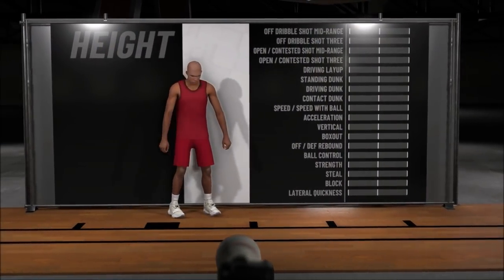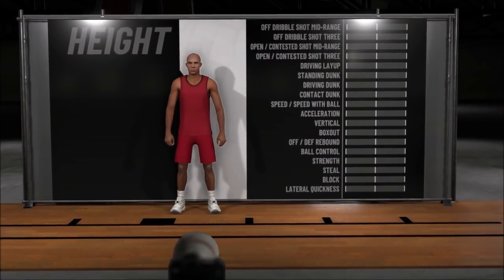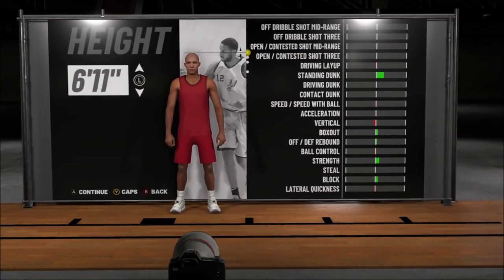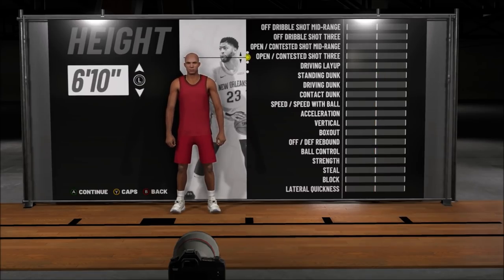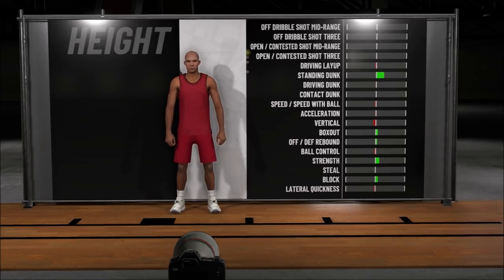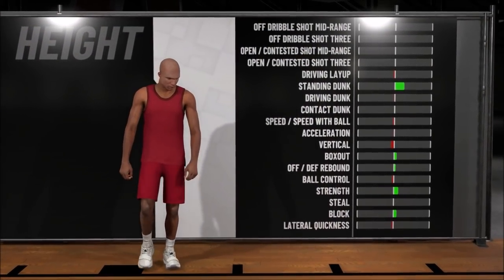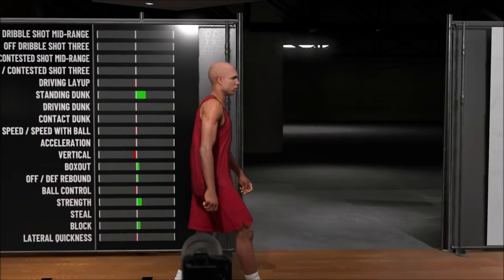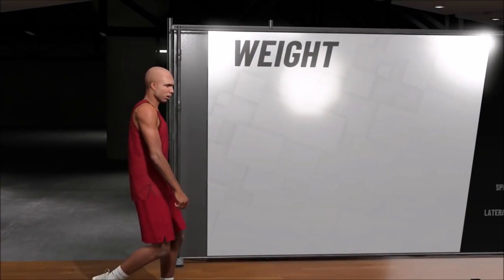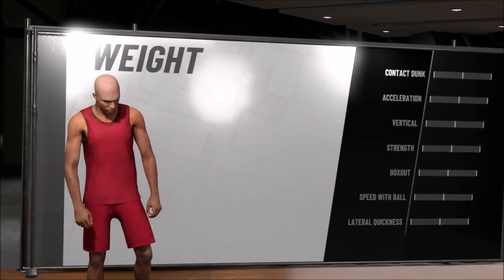Now height is very important. A lot of people think I'm 7 foot, and honestly you can't tell the difference, but I'm actually 6'11". You can go 6'10", but you may as well take the extra inch and get more wingspan out of it. So go 6'11" — don't go 7 foot. You won't be able to get pro dribble moves, and you're going to be a lot slower. Keep in mind, this is the fastest big man build in the game.